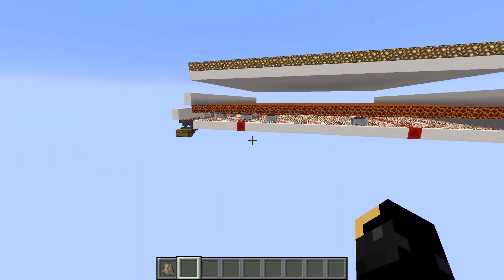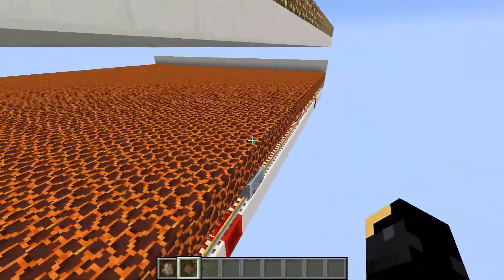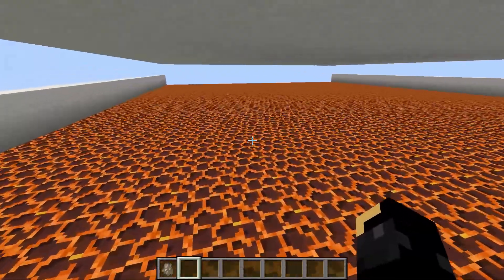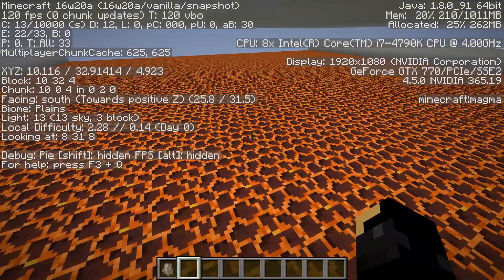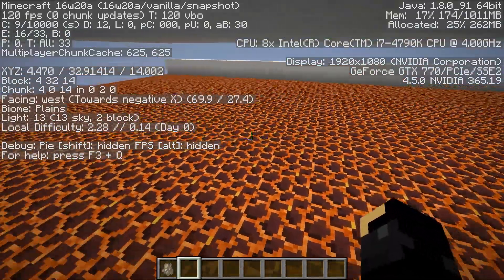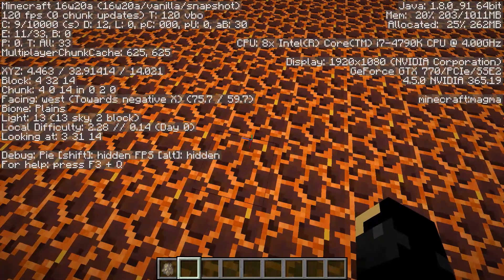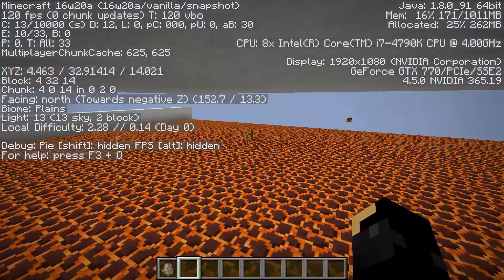So thanks to that, we can build this. I have a floor of the magma blocks, and it looks like it's all lit up in here, because magma blocks do give off light, but they don't give off real light. So if I wander in the middle here, you will notice that the block light level is actually two. So that means nothing is lit up in here, even though I can see.